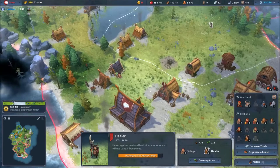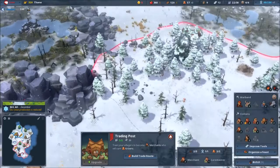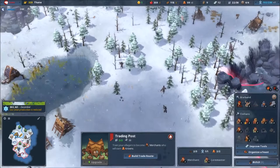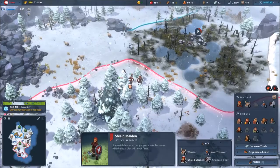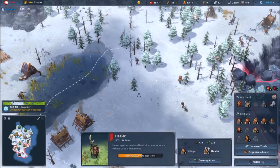I can upgrade this village and get more units. I should attack them during winter right now. Who's getting healed — is it the bear? Yeah, they healed the bear — I don't want the bear healed, I want the soldiers healed! Can I select who to heal?